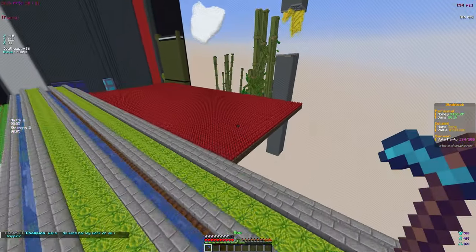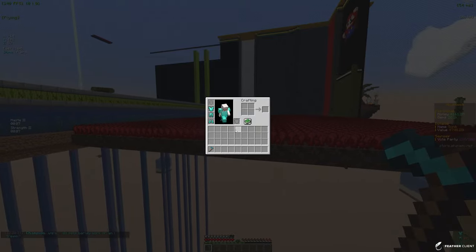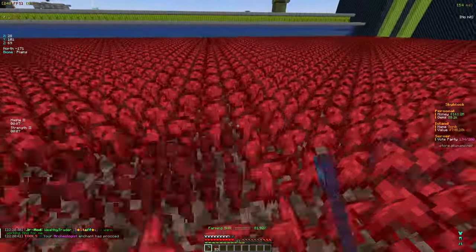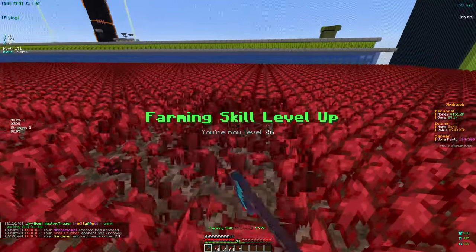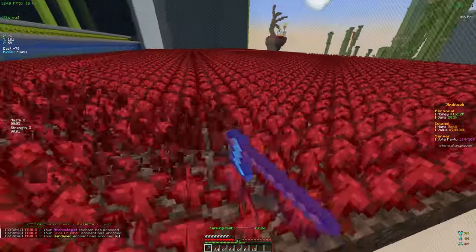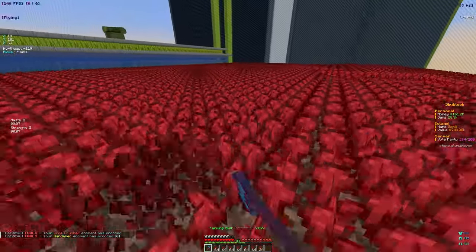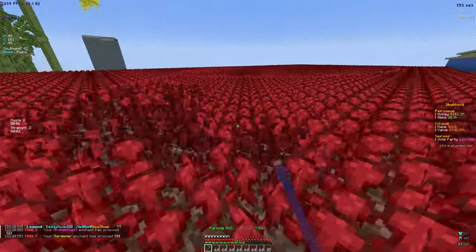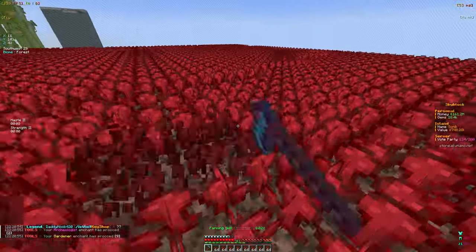So we were on the melons, and now we're on the nether wart. We do have a small little farm going here, and I want to get a full inventory because I want to show how much they sell for. As you can see, I'm getting an insane amount of nether wart because nether warts actually drop you more — they don't just drop one from breaking, they actually drop a few. So if we go ahead and click, we're going to get about three from that, which is pretty insane, so our inventory should fill pretty fast.